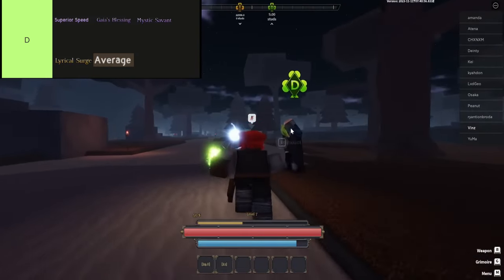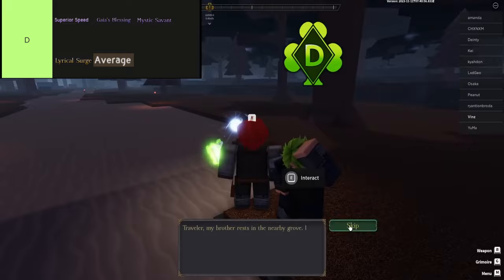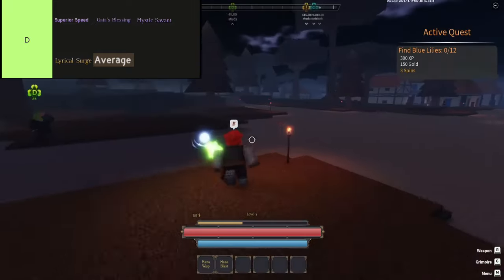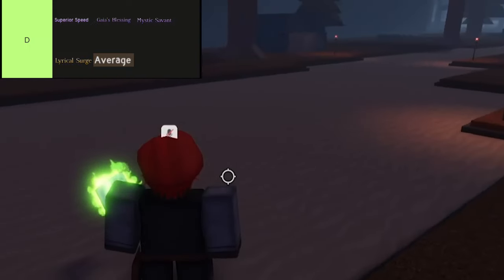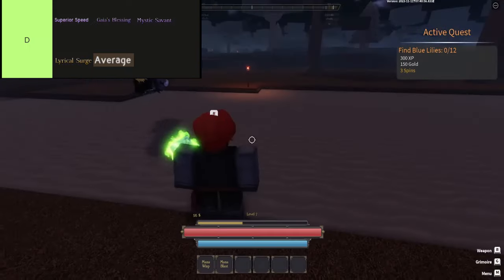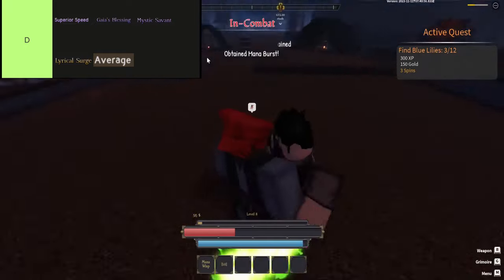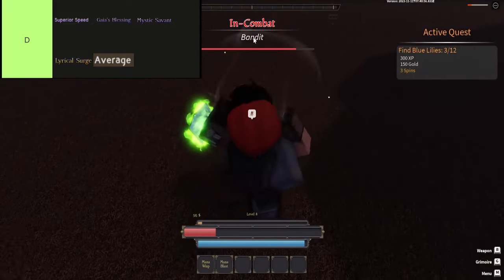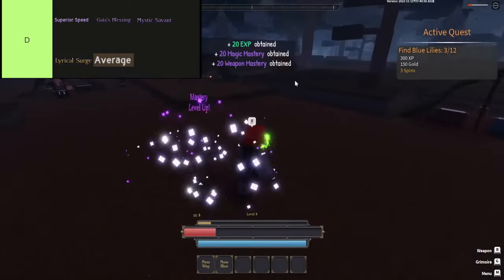Let's dive into the D-tier traits. First up, we've got Superior Speed, which gives you a little extra pep in your step with a plus 5 speed boost. Sounds good on paper, but in practice, meh. It's like putting a turbo sticker on your car and hoping it'll actually go faster.